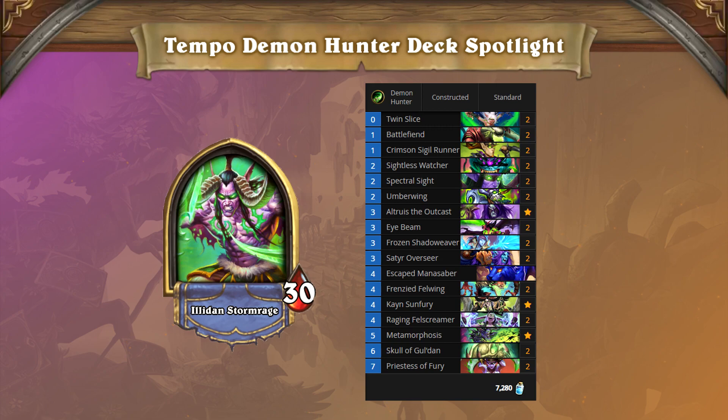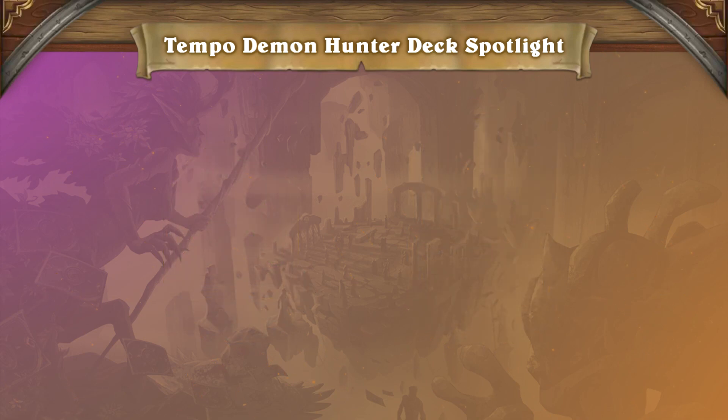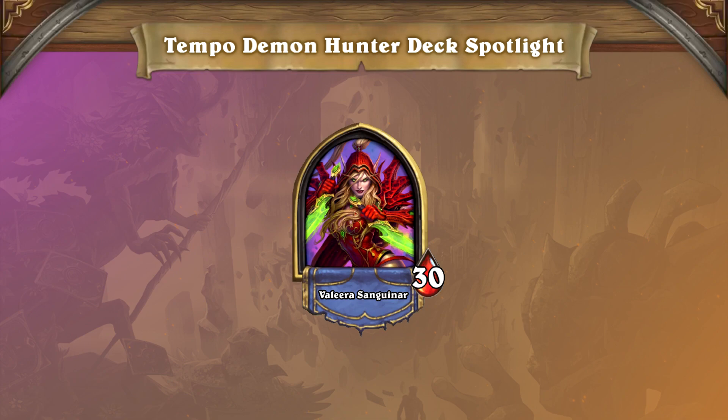Tempo Demon Hunter is a very aggressive version that relies on the use of Demon Hunter's flexible hero power and strong minions to snowball out of control. It is almost reminiscent of Tempo Rogue — they both fight for board early and have quite a bit of burst damage towards the end of the game to help them get over the edge.